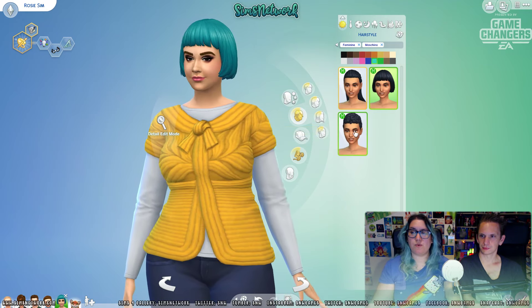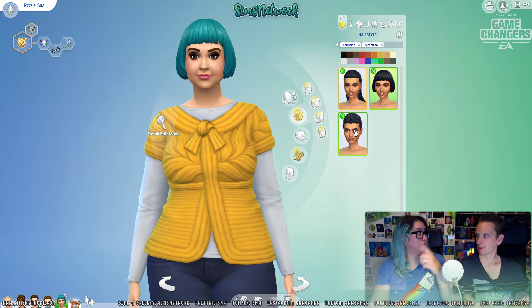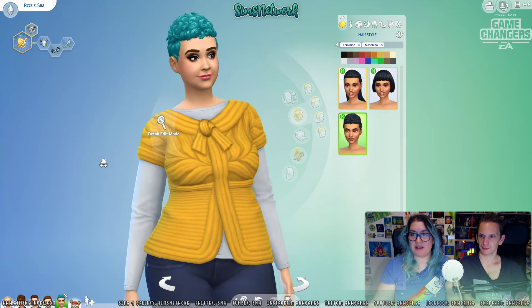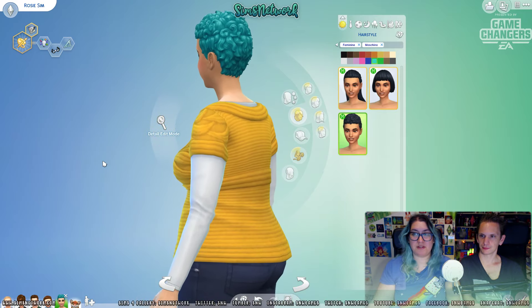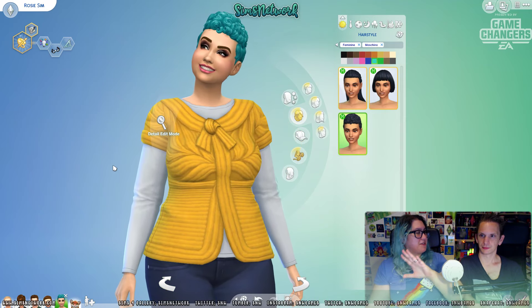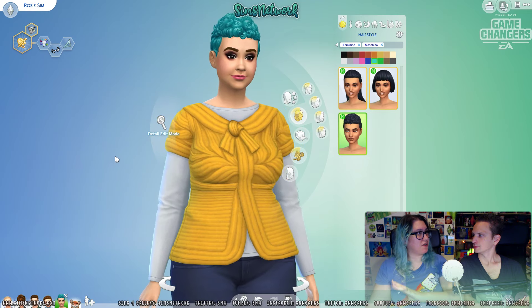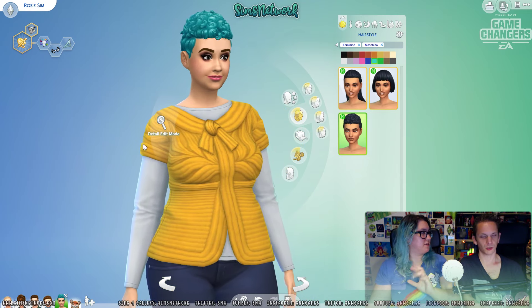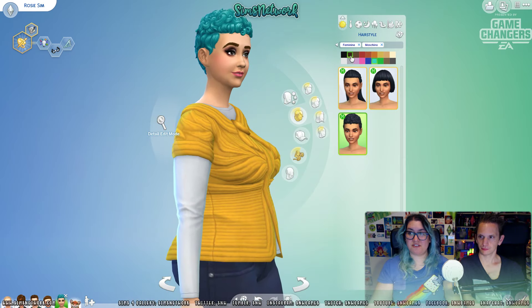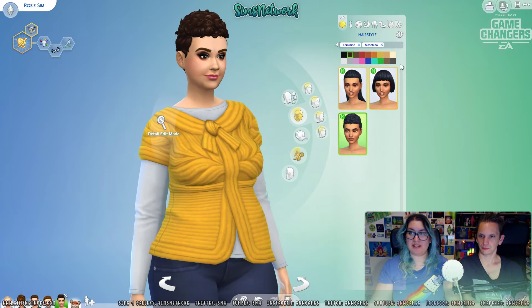It kind of reminds me of one of the sims from the pack shot of Get Famous — that was more of an asymmetrical hairstyle. I know which one you mean — Vanessa, possibly with the blue and green streaks. And then we have this one, which is a bit curly. So that's nice for people who play a lot with curly sims. We haven't really had a lot of curly sims, but I don't have anything against curls, and this is quite a nice hairstyle.